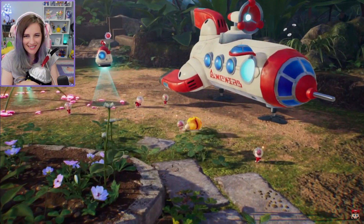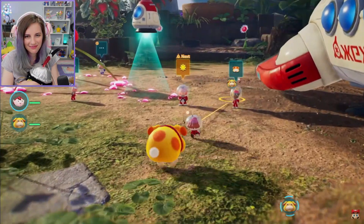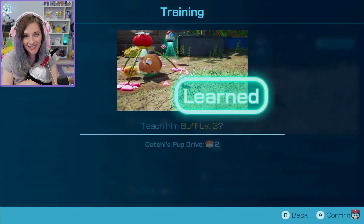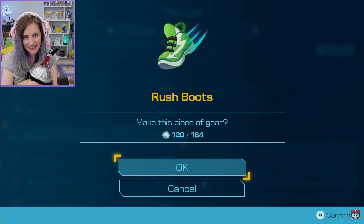Fun! Rescuing castaways means you'll be able to do more activities back at base camp, which is right next to your spaceship. Train Oatchi and teach him new skills — oh cool! Or build new equipment and items to help make exploration more manageable.